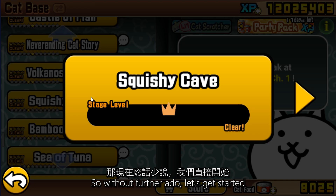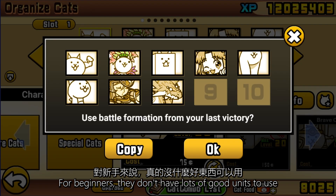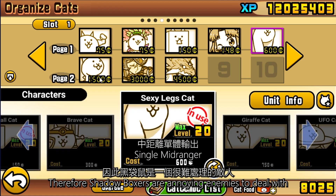Let's get started. This is the first stage that introduced Shadow Boxer in Story of Legend. For beginners, they don't have lots of good units to use. Therefore, Shadow Boxers are annoying enemies to deal with.